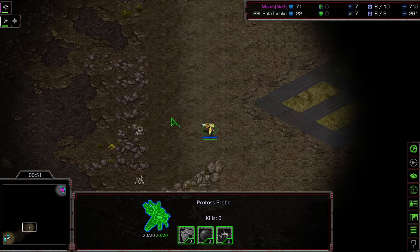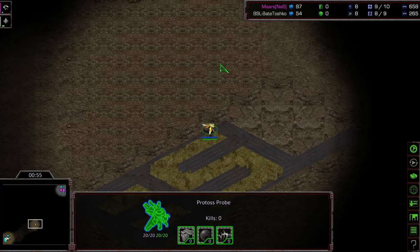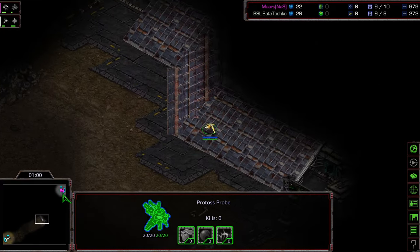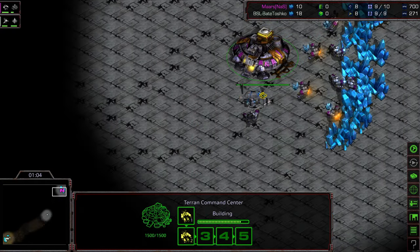It looks like we might be seeing something cheesy from Bate, but he does have a pylon in his base. He's just going for an early scout on Mars — he wants to make sure he has eyes on what Mars is doing. It's also possible he's going for the two-gate opener and wants to get that probe in the base to do a breach.